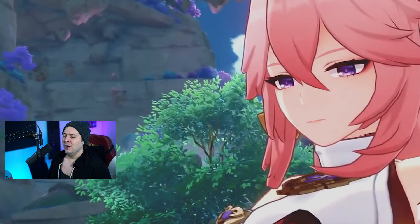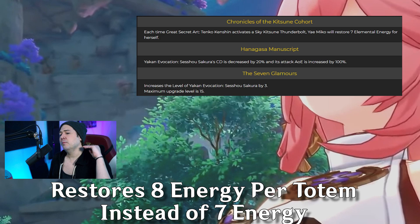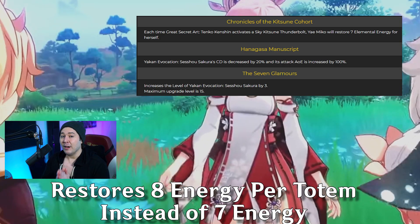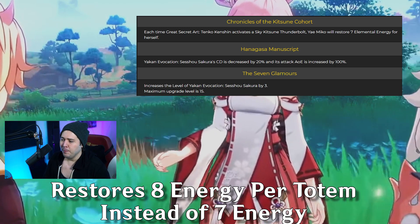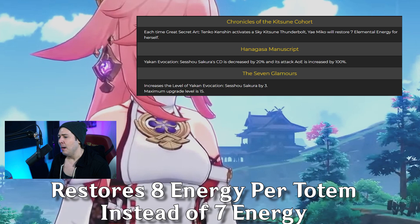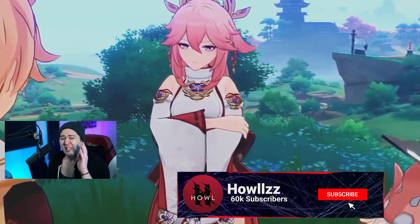She also got a change to her first constellation. Instead of restoring seven energy, it now restores eight energy for each totem destroyed. So you're going to get a grand total of 24 energy back instead of 21. It's a very small, subtle change, but if you happen to have constellation one Yaemiko, it's going to help you out just that little bit more.